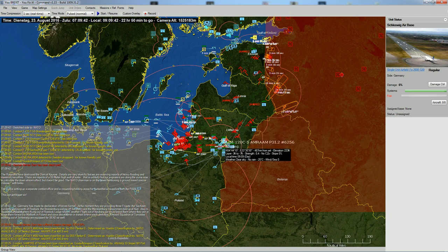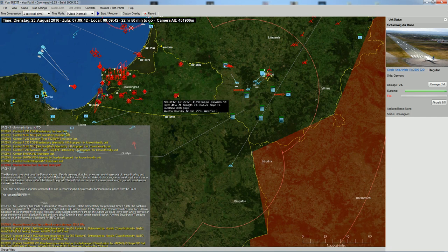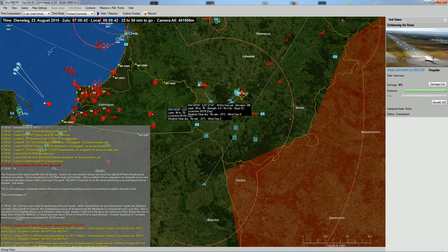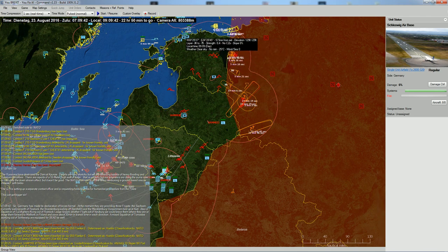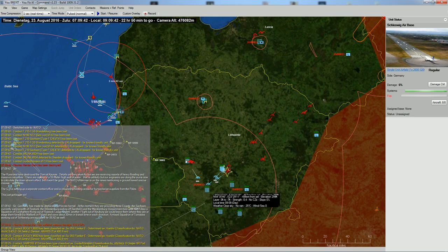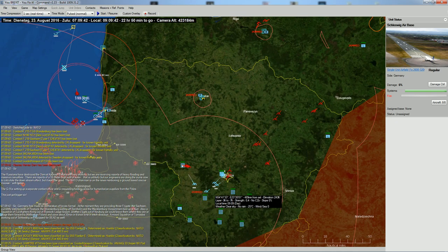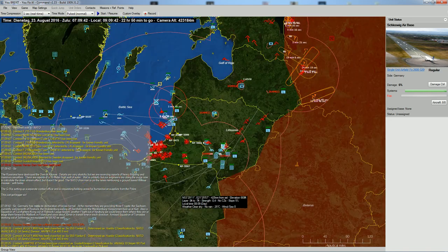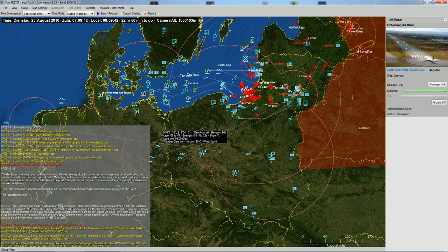The Russians have just attacked us very heavily here on our bridges in the Suwalki gap between Kaliningrad and Belarus. Belarus is allied to Russia and Kaliningrad is an exclave of Russia. The scenario is that they are taking us in the Baltic countries and we're defending that. We need to keep up these bridges. Just last turn Germany has unlocked their units for us, which is great to see.